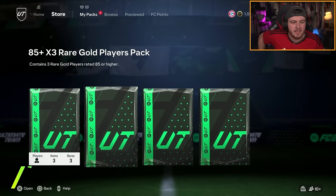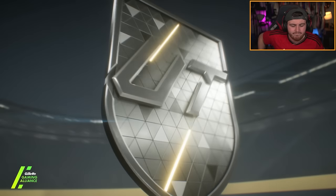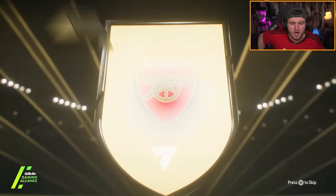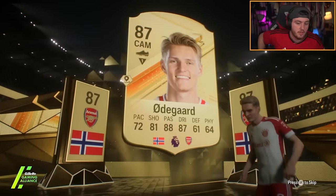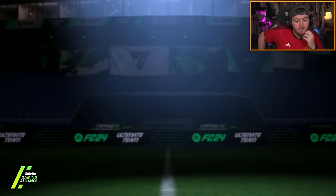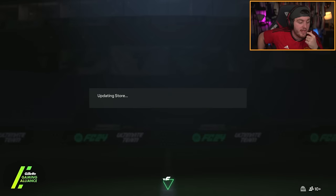Hopefully one of these other packs pays off — it's an 85 double. No pink or white flares — Haaland, Odegaard double. Okay, double walkout at least. Haaland. From an 85 double — double walkout is okay, especially when it's an 89 and 87. We'll take that — that's actually okay, not bad.